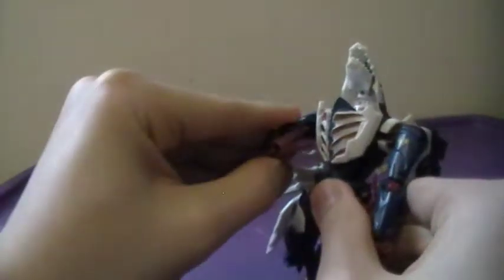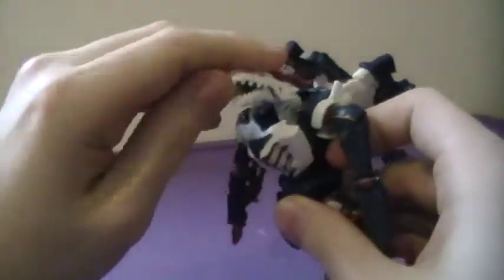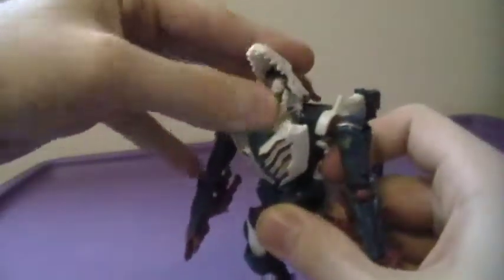I credit Hasbro for doing a lovely job with their efforts there. So just get everything situated — hold up the head, get the wing situated, hold the tail up, et cetera. You can get the drill, you know what I'm talking about.